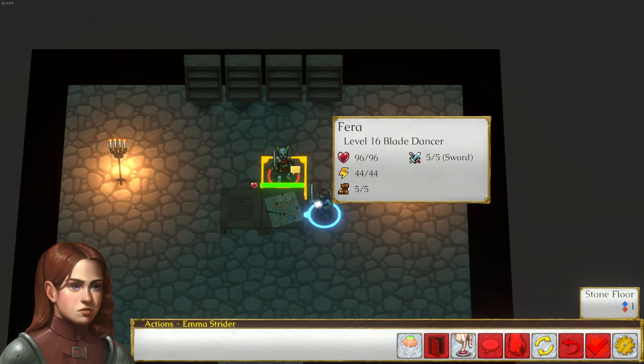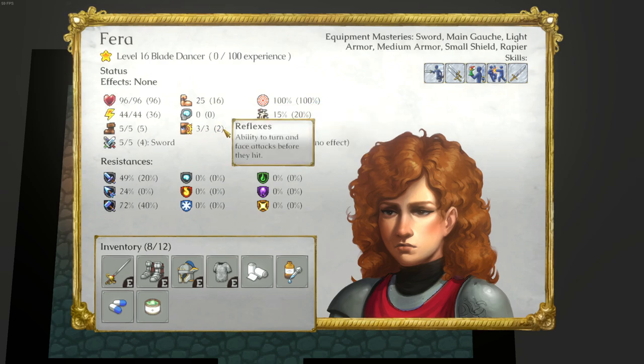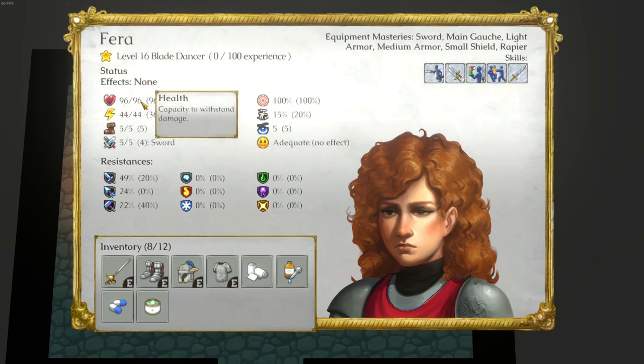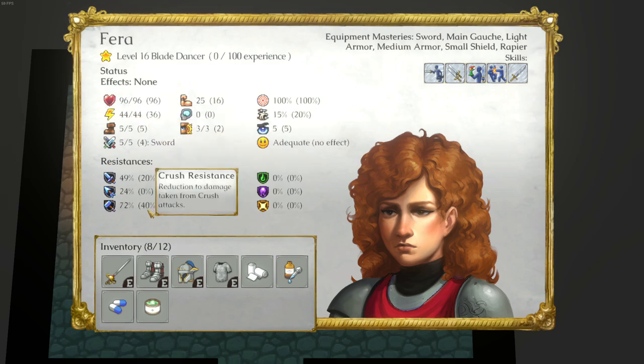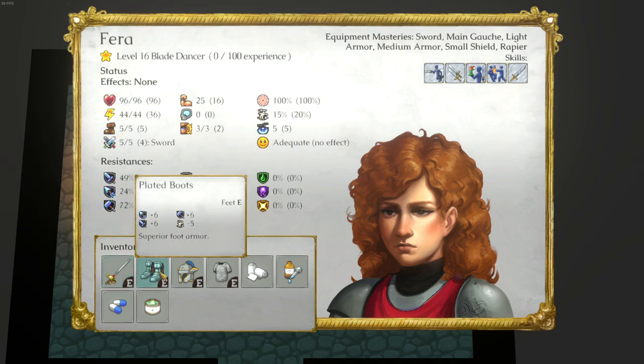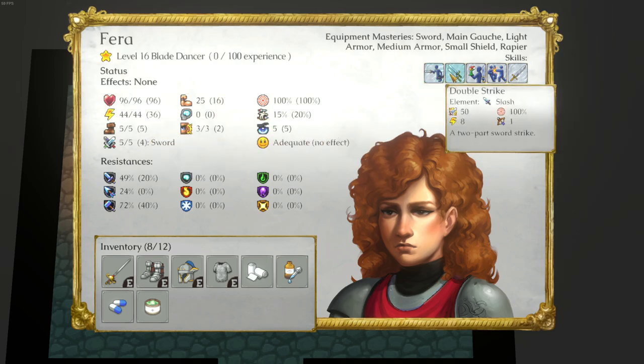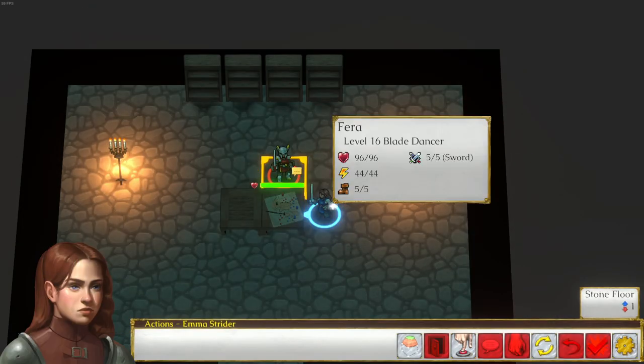Let's talk to Pharah — level 16 Blade Dancer. Wow, 15 dodge, 20 total, three out of three reflexes, 25 strength, 60... I forget what the numbers in parentheses mean, that's the current value. Oh my gosh, she's got Arovel, a legendary rapier that requires rapier mastery! Five counterattacks — she's nuts. I don't think we're fighting her, but let's talk to her.